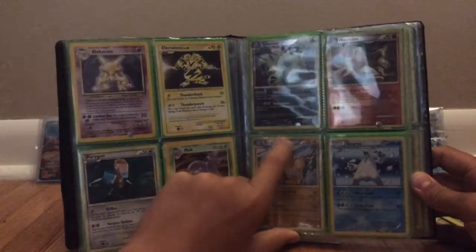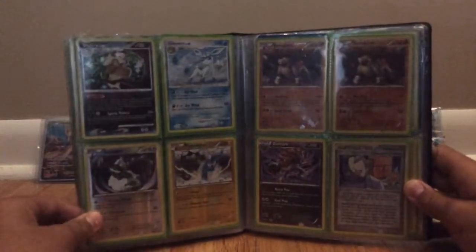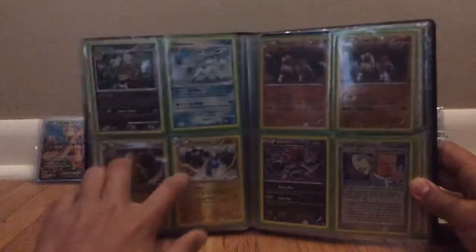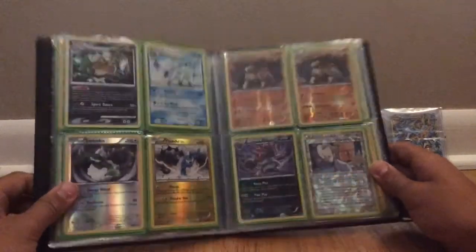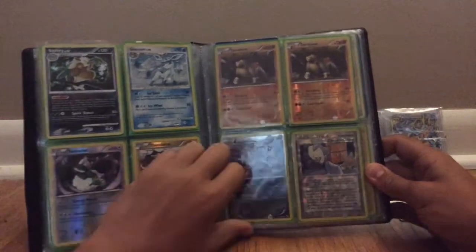Tyranitar, Ninetales. Ampharos, Shiftry. Shiftry holo. Glaceon holo. Tornadus and Thundurus reverse holo — those two are promo. Terrakion, two of them, reverses, non-promo. Zoroark reverse holo. Zoroark reverse holo. And Shaymin's Choice reverse.